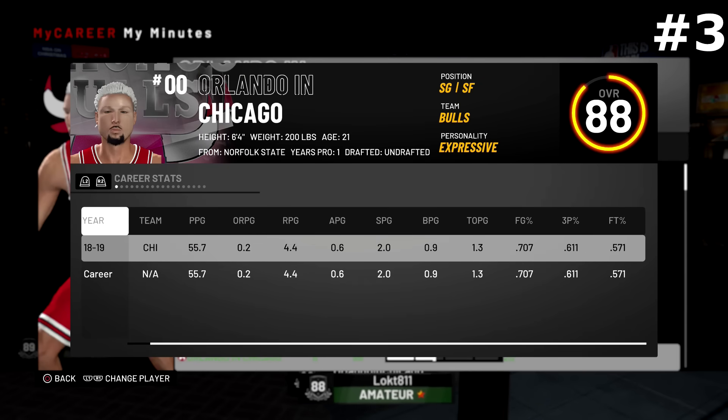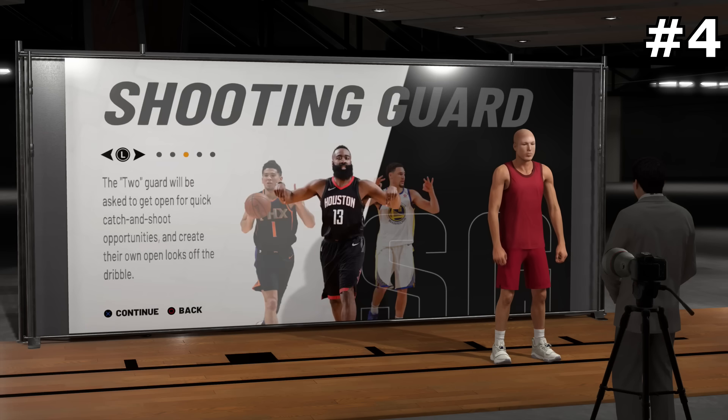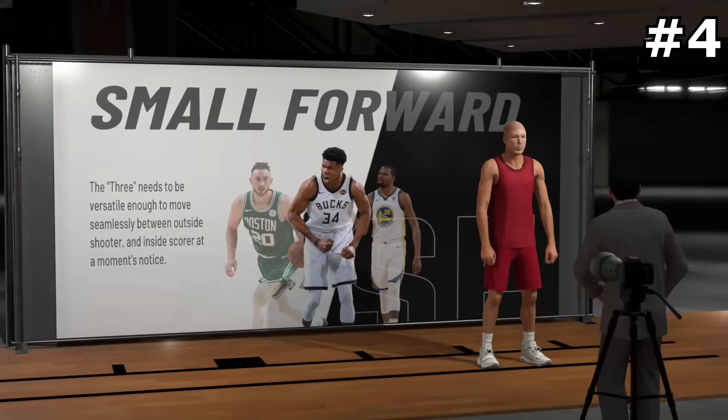The best Pure Shot Creator build is 6-foot-4, 200 pounds, normal wingspan. I did try a 6-foot-3 with T-Rex arms and it didn't work out, so if you're going to make a Pure Shot Creator, make them 6-foot-4, 200 pounds, normal wingspan — you won't regret it. You're going to be cheesy, you just need to find a Glass Cleaner to pair up with.